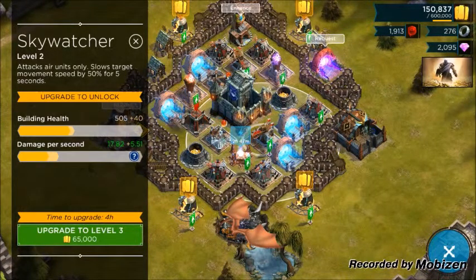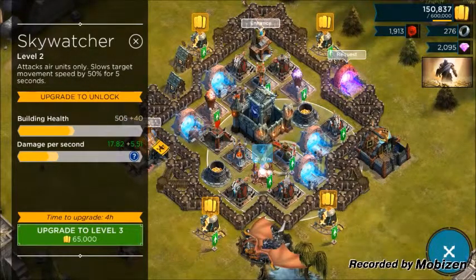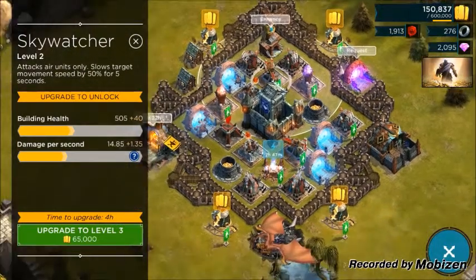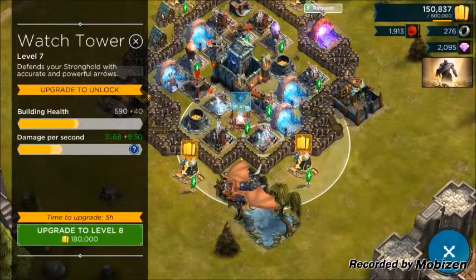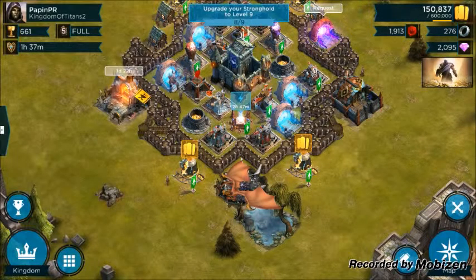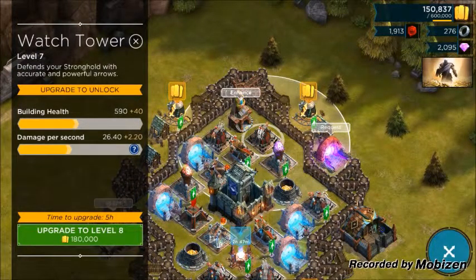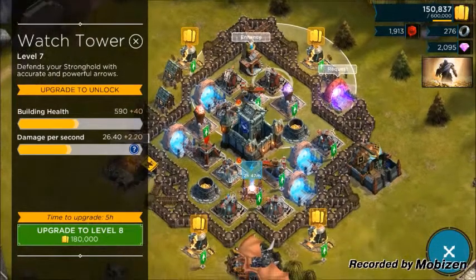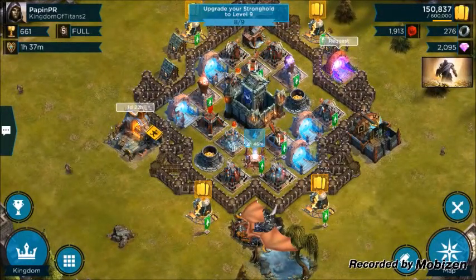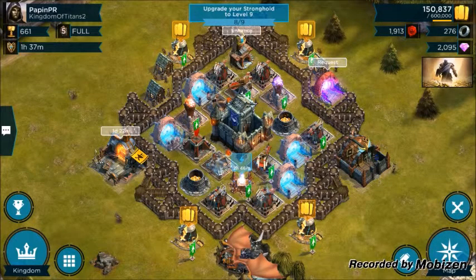The sky watcher is also connected to the Primus Conduit, and you can see the damage it does — on the other side when it's not connected, the damage goes down considerably. The watchtowers connected to the Primus Conduit do a lot more damage than those that are not, and that difference of a few points does quite a bit during an attack when you're defending your base.